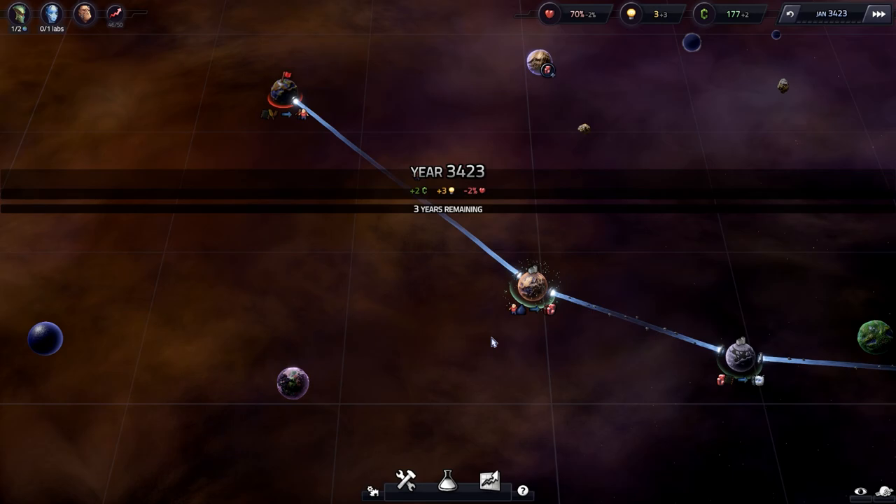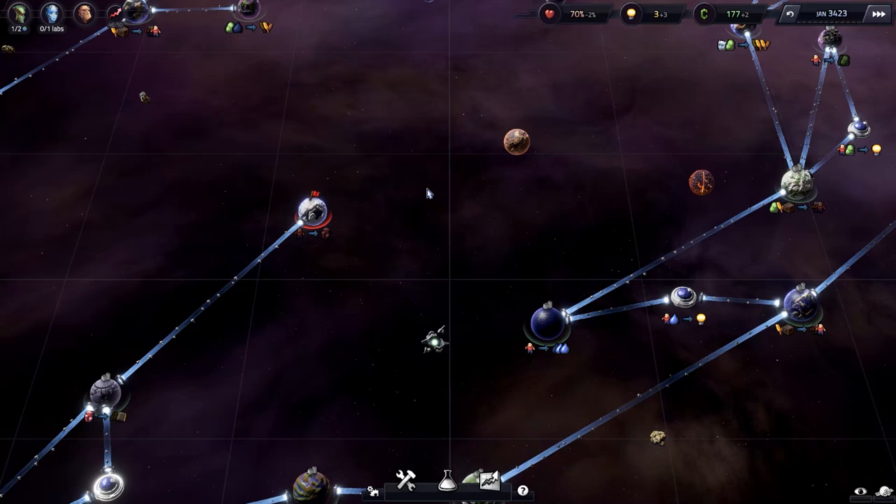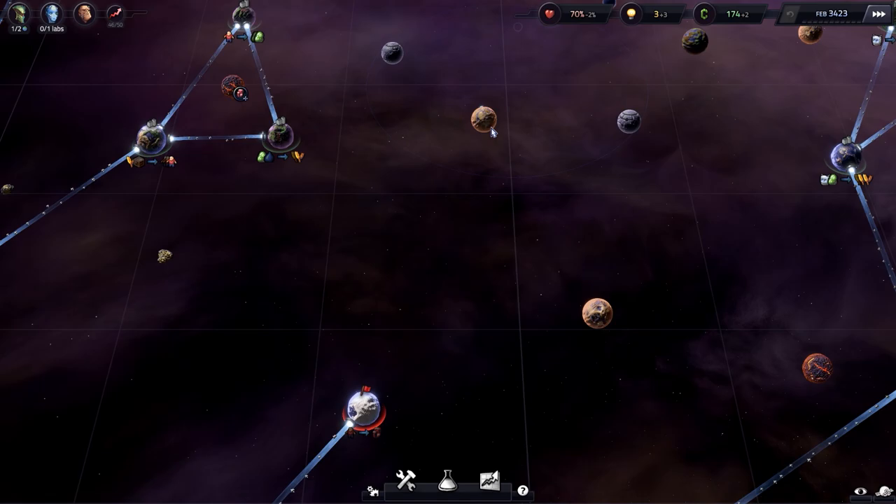But then the new planets have needs of their own, and so on, until you have a civilization spanning hundreds of planets and just as many spacefaring thoroughfares. Bar some late-game tech you can unlock, routes can only be in a straight line and can't cross over one another. Suddenly sounds challenging, doesn't it?